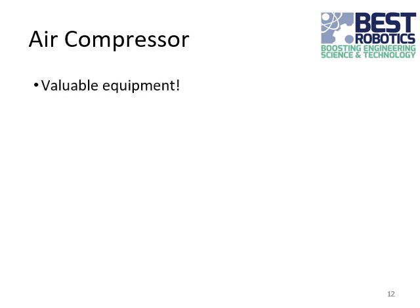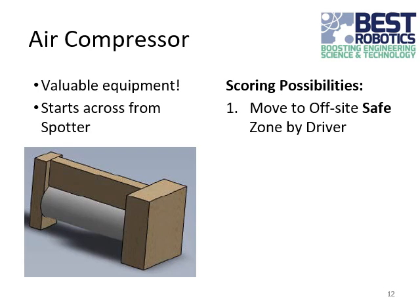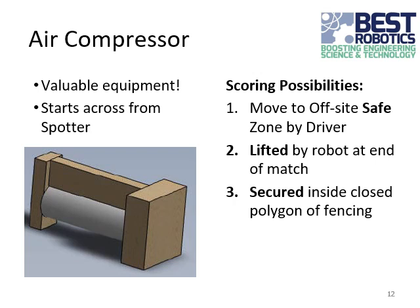The air compressor is a valuable piece of equipment on the construction site. It starts across from the spotter on the far side of the field. There are three ways to score the air compressor by securing it: the first way is to move the air compressor off-site to the safe zone by the driver; the second is to have the air compressor lifted off the ground by the robot at the end of the match, so the robot acts like a lift that secures valuable equipment; the third option is to enclose the compressor inside a closed polygon of fencing.